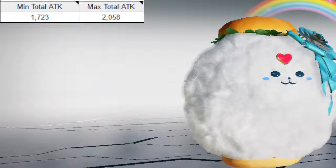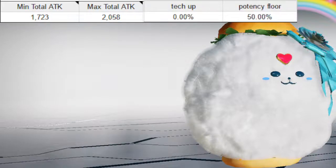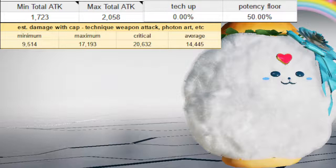This is your minimum and maximum attack range with the Kaizaru Weapon. This is a tech up thing from potency up, and this is potency floor. And this is a Waker's estimated damage with a Marmello strike on an enemy in break mode, Blight Rounded, all that fun stuff.